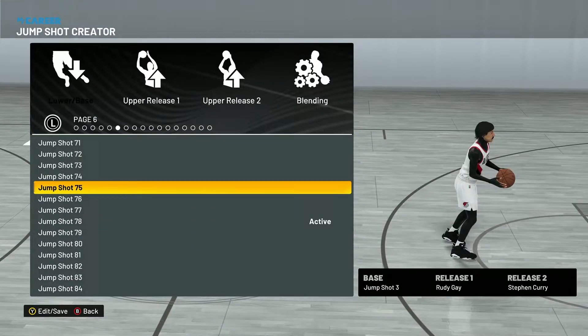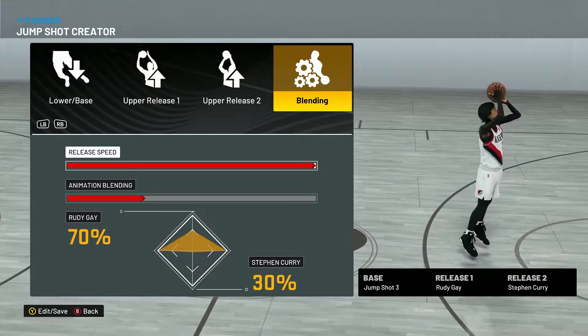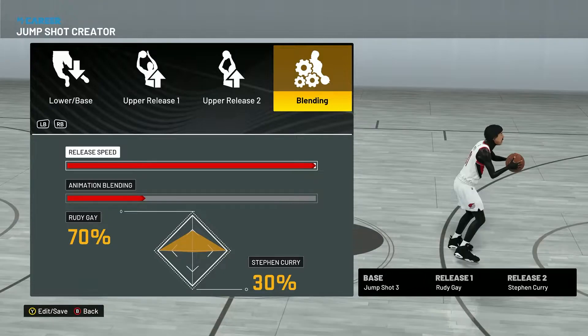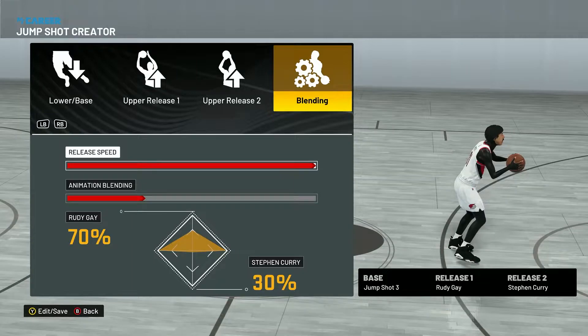The second jump shot is basically the same setup but release two is Steph Curry. I used this one for a bit — it's very nice, very smooth, and has a high green window. It's pretty consistent like the others.